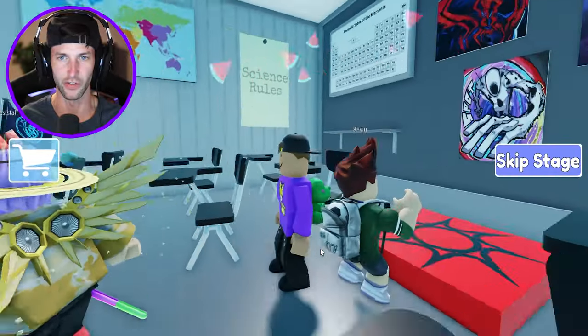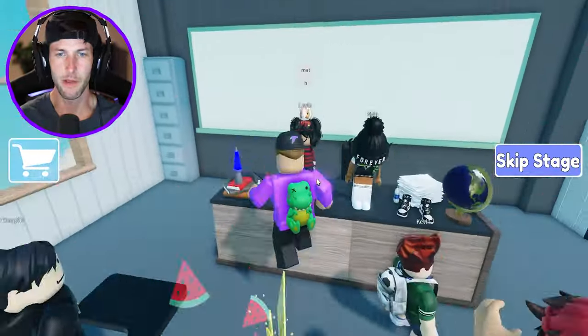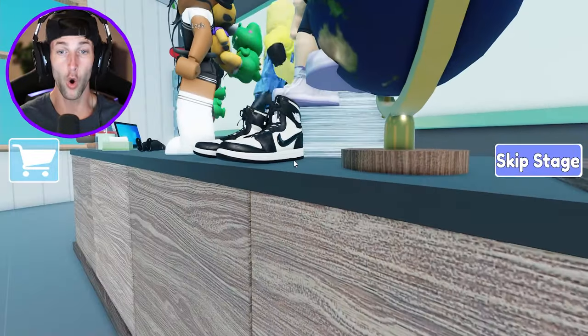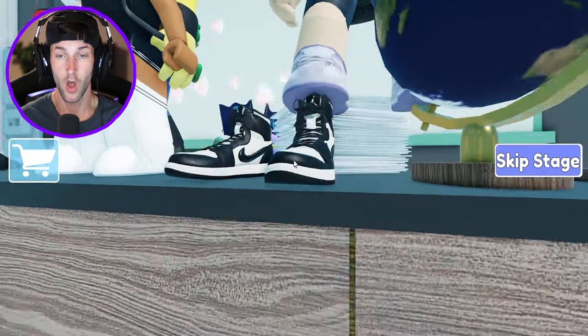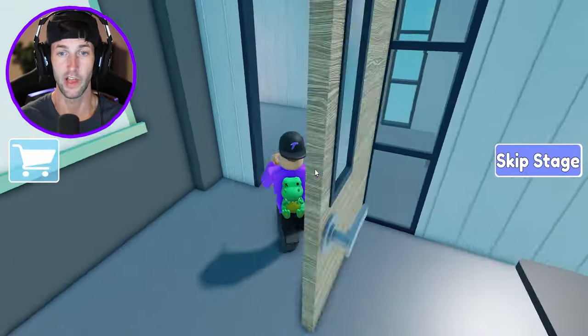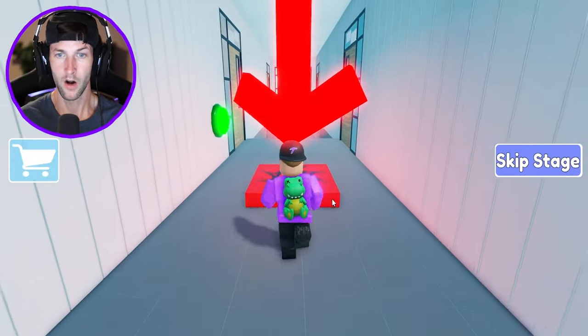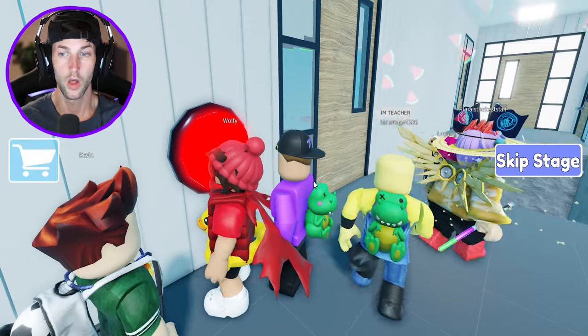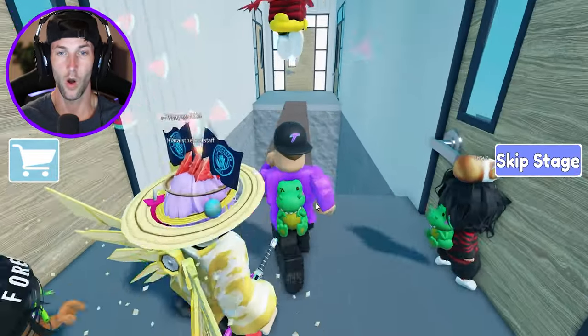Now we are in school. Is this supposed to be based off of the last Spider-Man movie that came out? This is so cool. I have those same Nikes — Spidey's got good taste. Now we have to escape school. What does this button do? Let's press it, let's find out.